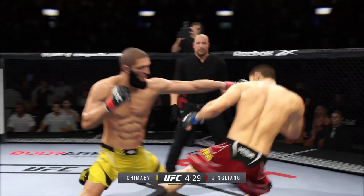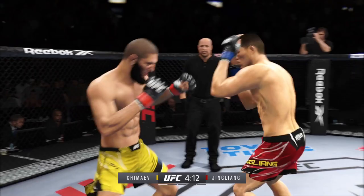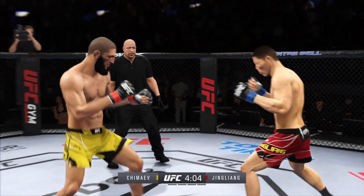We talked about his reach advantage off the top — he made good use of it there with that punch, DC. Big cal punch, man. Now he gets back to range. That body kick was there early, but he wasn't there on that attempt.